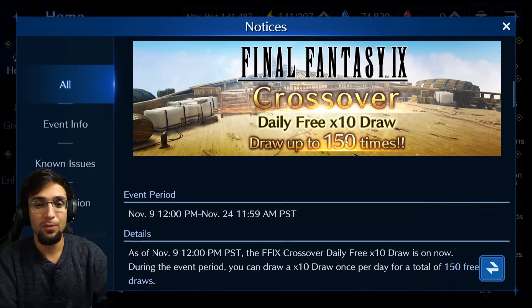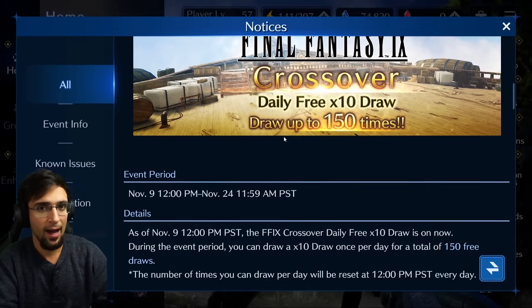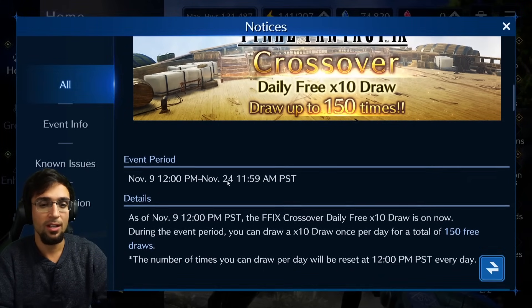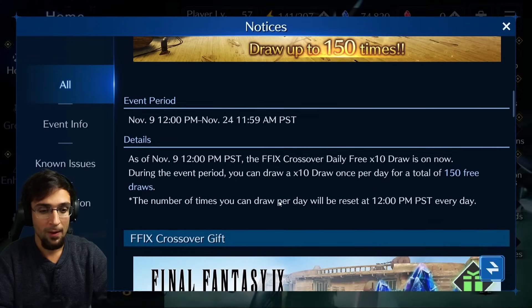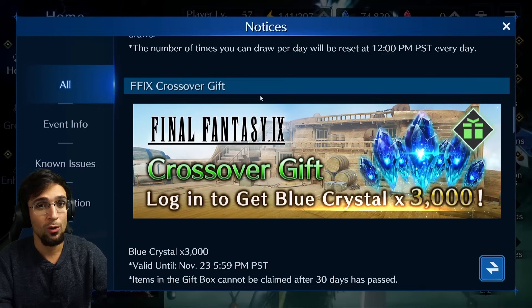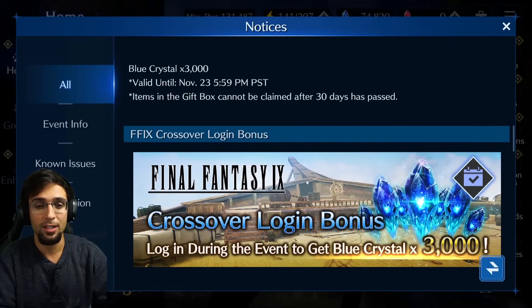The collaboration itself has 150 draws — 10 draws a day free. You have to do it on the day; it's not in ticket form. So make sure you log in and do this starting from today all the way to November 24th. You get 150 chances at possibly three-star, four-star weapons, or if you're lucky a five-star.